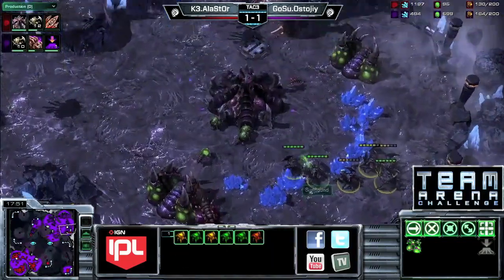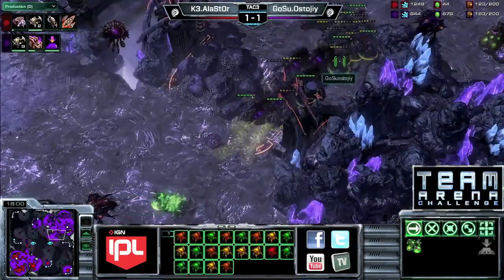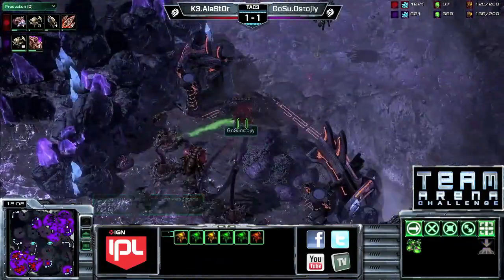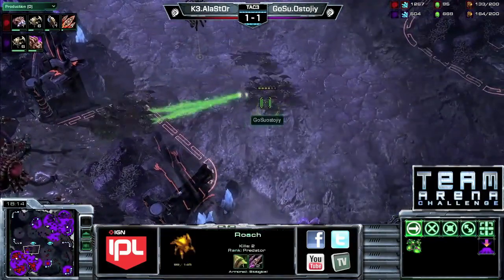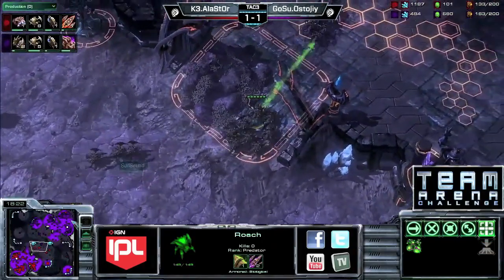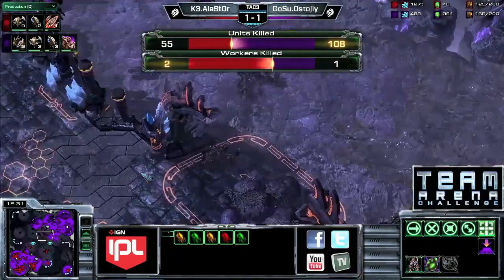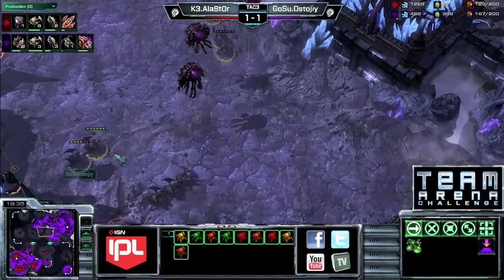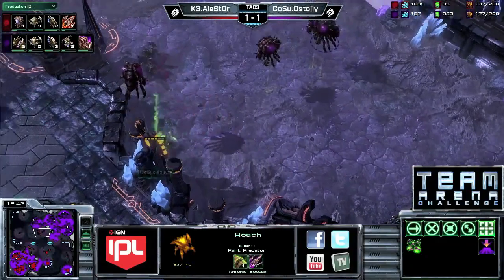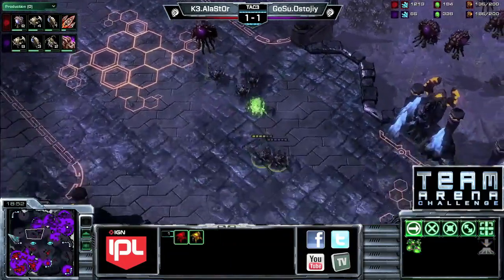Two things going on at once — a fight on the left side of the map as well. Stoji should be able to clean that up with superior upgrades, forcing those units back. However, Alastor did get in and stopped mining for quite a while. Stoji transferred his drones to the third base. Alastor is kind of trying that European roach ZvZ style where you just attack on multiple fronts with lots of roaches. Also he's got that plus three missile attack started because he has the hive out. Only three workers killed total this entire game — both players really good at getting their workers out in time.